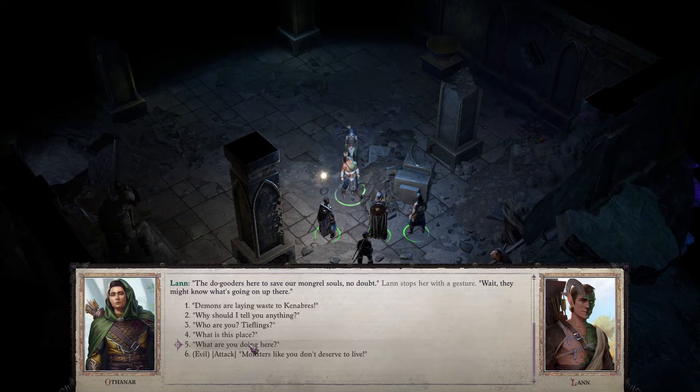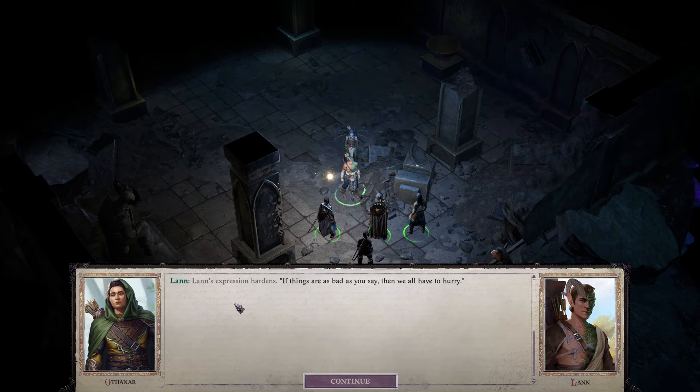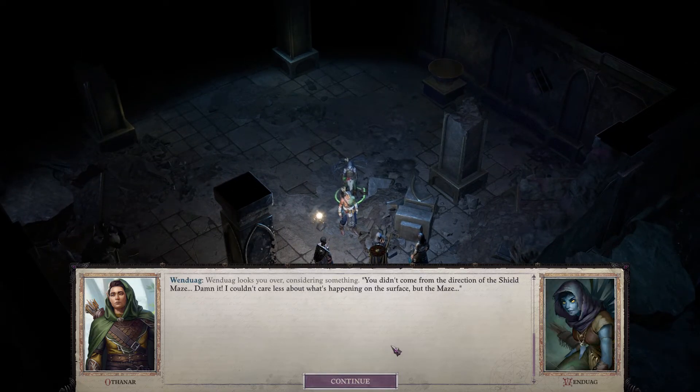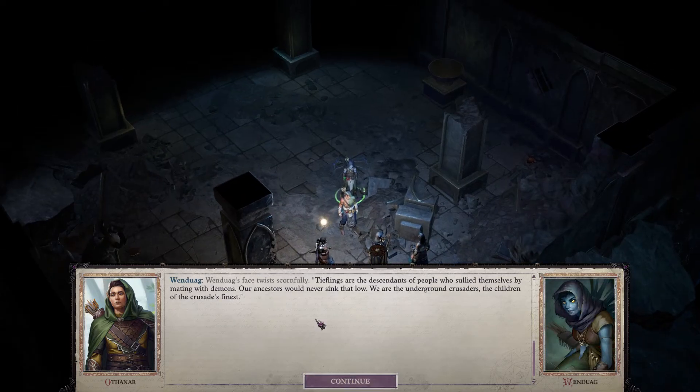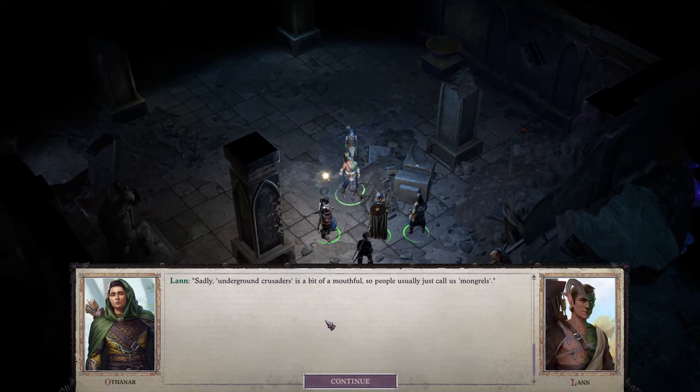What shall we say? 'Demons are laying waste to Canabras. If things are as bad as you say, we all have to hurry.' 'You didn't come from the direction of the shield maze. I couldn't care less about what's happening on the surface, but the maze...' 'I realize you have your own troubles, but we need to be in Canabras — people are dying up there. Please show us the way out.' 'Who are you? Tieflings?' 'Our ancestors would never sink that low. We are the underground crusaders — the children of the crusade's finest. People usually just call us mongrels.'